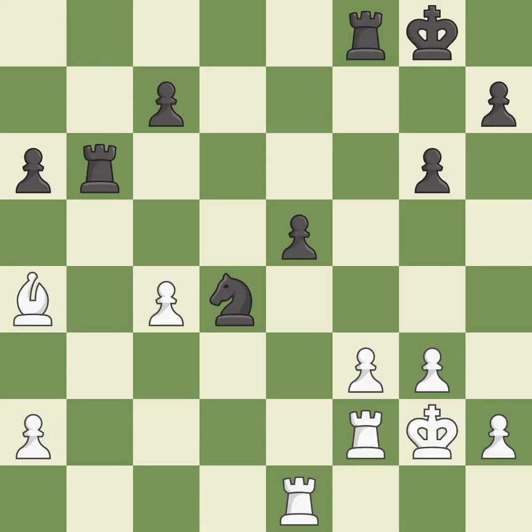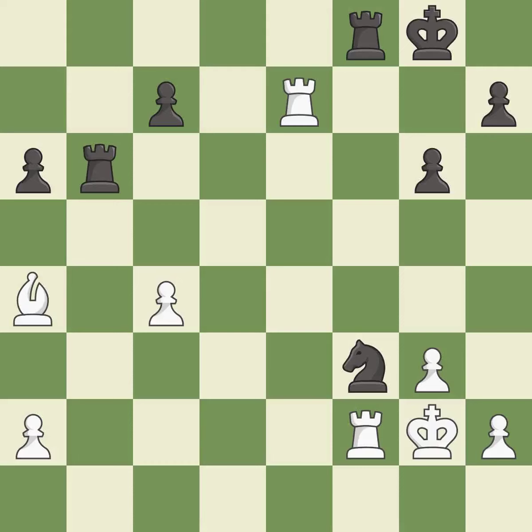This threatens to create a passed pawn — it is best. This is not the right idea — it is an inaccuracy. That was a truly amazing move; this is the only good move — it is brilliant. This places a rook on the seventh rank, activating the rook and restricting the opponent's king — it is best. This misses a great but hard-to-find move — it is a blunder. This wins a knight. This took advantage of a mistake and white now has a winning advantage — it is a great move.